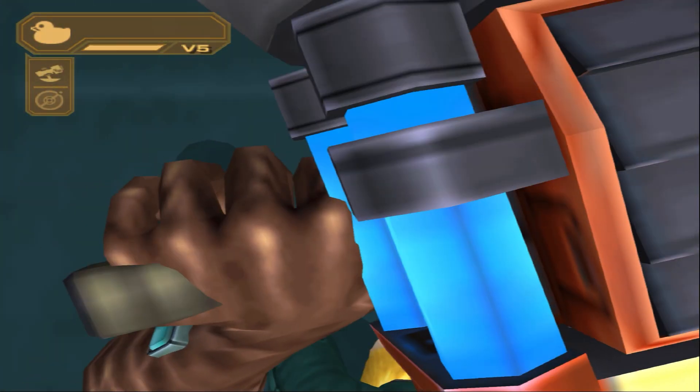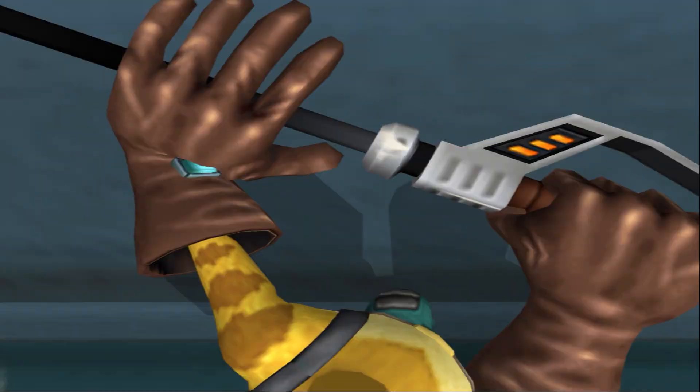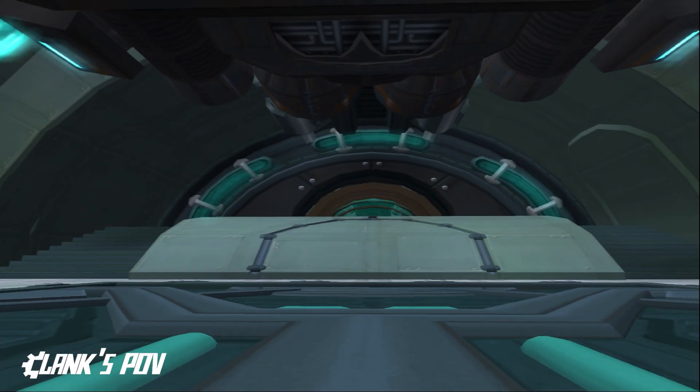In this mode, Ratchet can freely rotate when holding the wrench, while he is locked in the camera direction when he's holding a weapon. Here's what Clank would see.